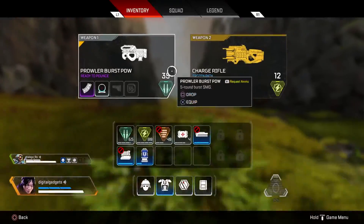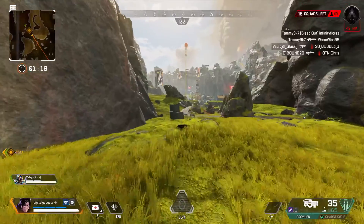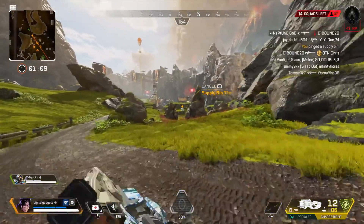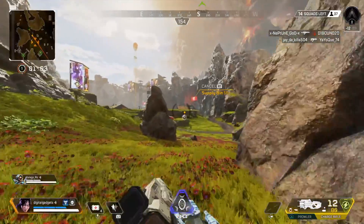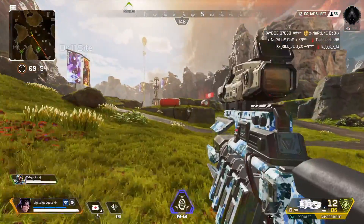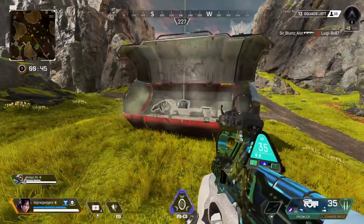Let's explore this way. Attention — there is a new kill leader. Watch out for the new kill leader, friend. Supply bin there. The ring's closing in one minute — we're not very close.